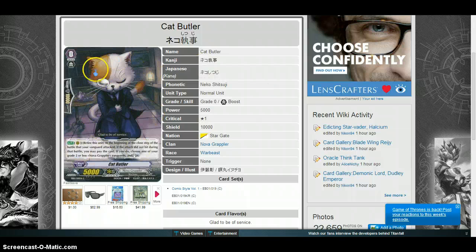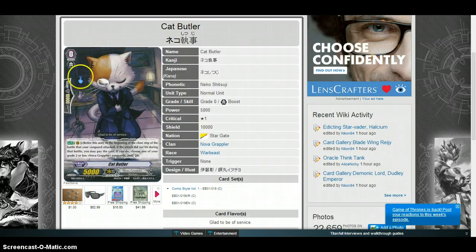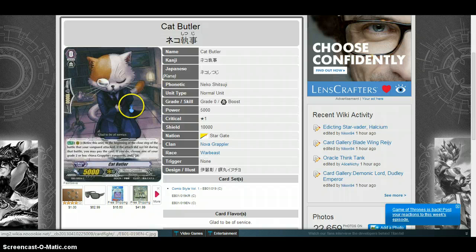You might want to pick up Cat Butler if you haven't already — grab a bunch of them, because this card will be going up in price once people figure this out. It's already been figured out quite a lot just today alone, and depending on when you watch this video, you might want to start picking these up right now.